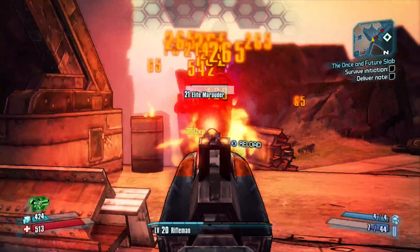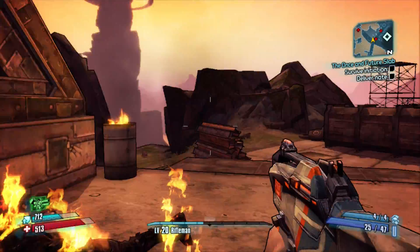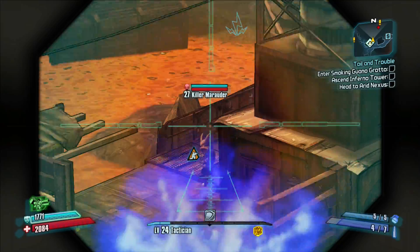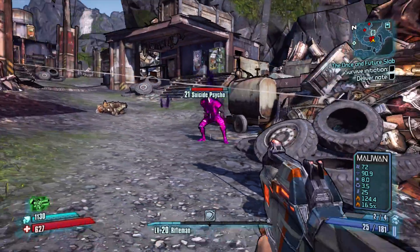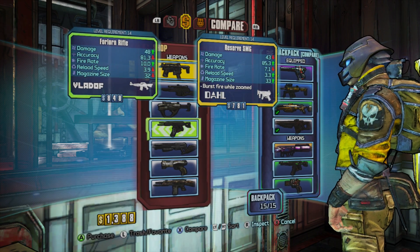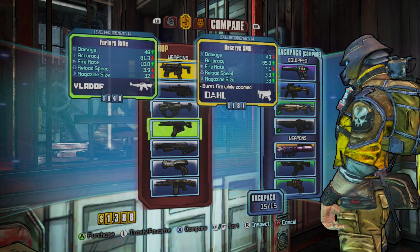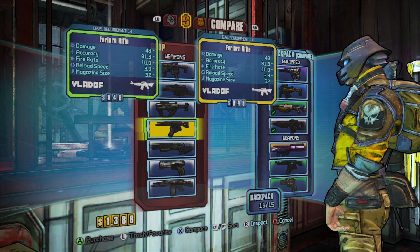Standard RPG tropes are absolutely represented here. The rock-paper-scissors of elements makes an appearance — fire on flesh, corrosive on armor, and electric on shields — with slag as a wild card that makes the aforementioned more effective. You'll spend a great deal of time comparing weapon stats like magazine size and reload speed to determine how best to tackle an objective with newly acquired weapons.